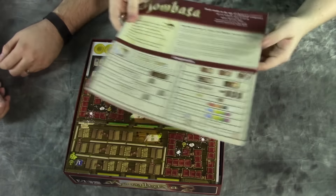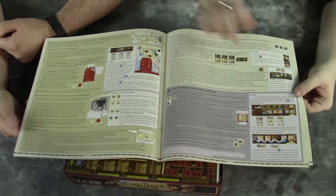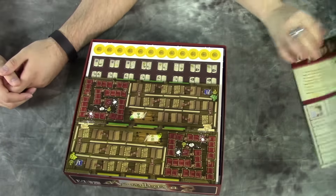Of course you got your rules insert as always — yeah, it's a nice little cheat sheet there. Pretty hefty rules to be honest with you, but again we said it's a pretty heavy strategy game so a lot of stuff to keep track of. Full color, nice big overblown format too, so really easy to read and flip through.